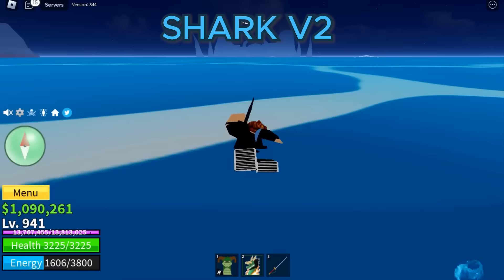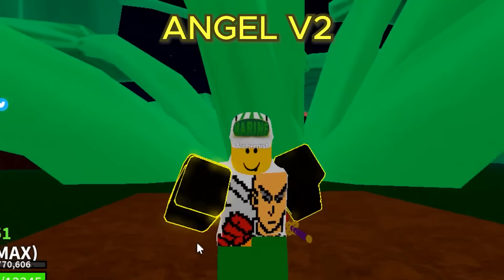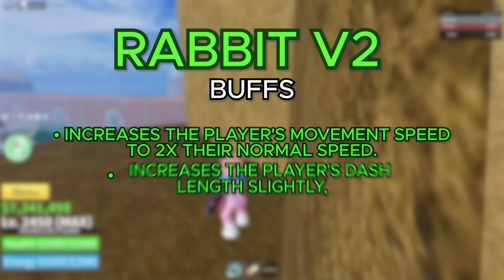Moving on to the V2 for the Angel Race, it makes your first air jump go slightly higher than the other jumps. The energy you consume while using air jumps is reduced by 20%, and you also gain an additional air jump, which makes the max air jumps you can do 11. You also get no visual changes. Moving on to the V2 for the Rabbit Race, the first buff increases your movement speed to two times your normal speed, which is literally going to make you like the Flash. It also increases your dash length slightly and reduces the energy cost to dash from 25 to 15. You also get no new visual changes.